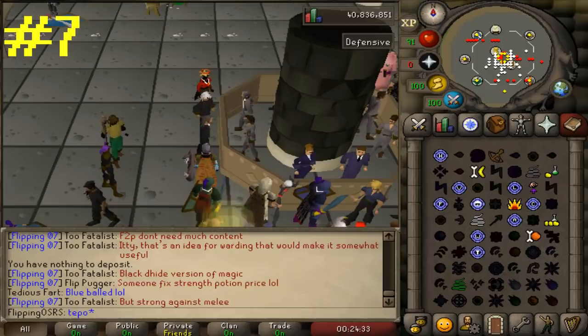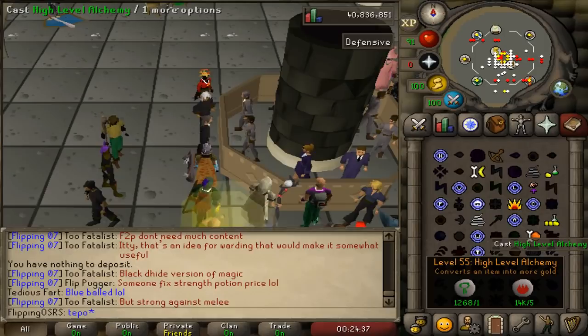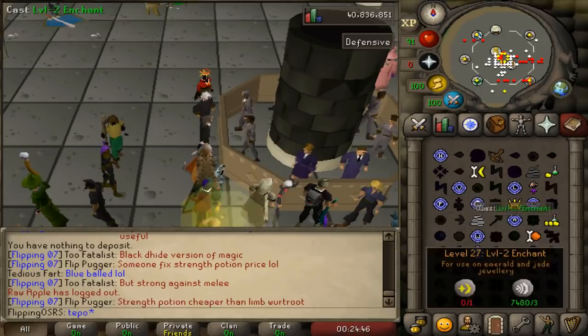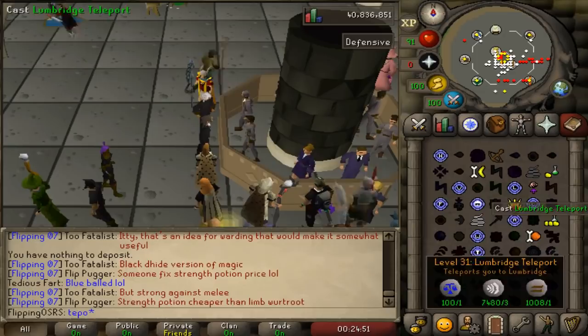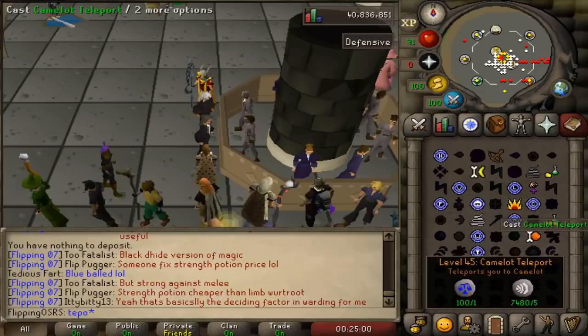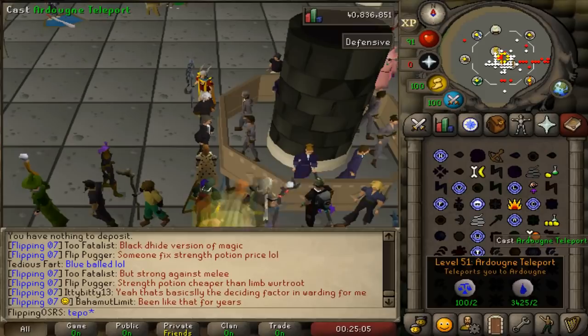Coming in at number seven is achieving level 55 magic. Getting to level 55 magic in free-to-play is totally possible — one of the easiest methods is fire striking everything you see, and you will level up magic pretty consistently and quickly. At level 55 magic you unlock the high alchemy spell, which is very useful for ironmen as well as both game modes generally. On top of that, you unlock quite a few teleport spells: at level 25 you get the Varrock teleport, at 31 the Lumbridge teleport, and at 37 the Falador teleport — those are all of the free-to-play teleports.